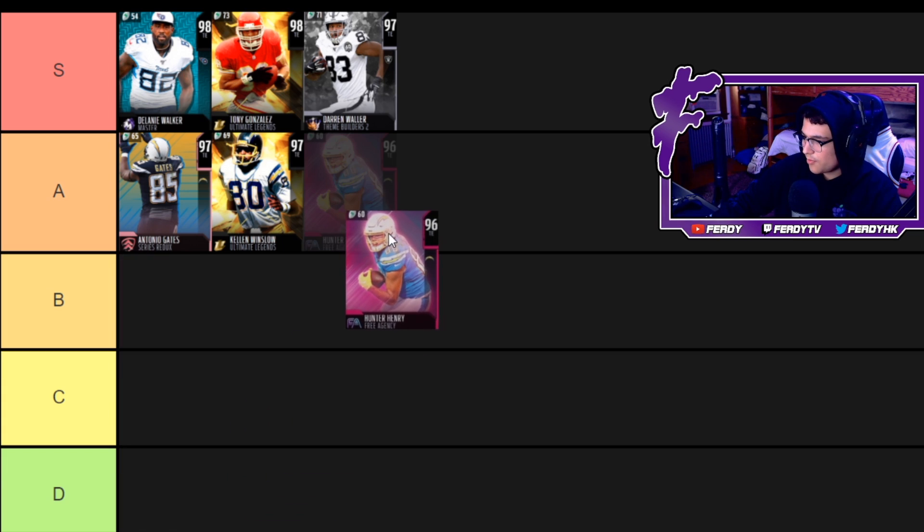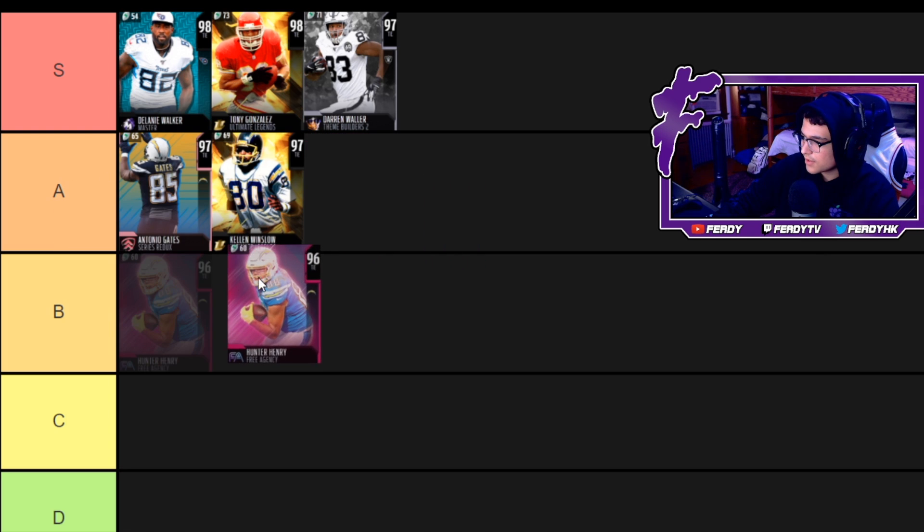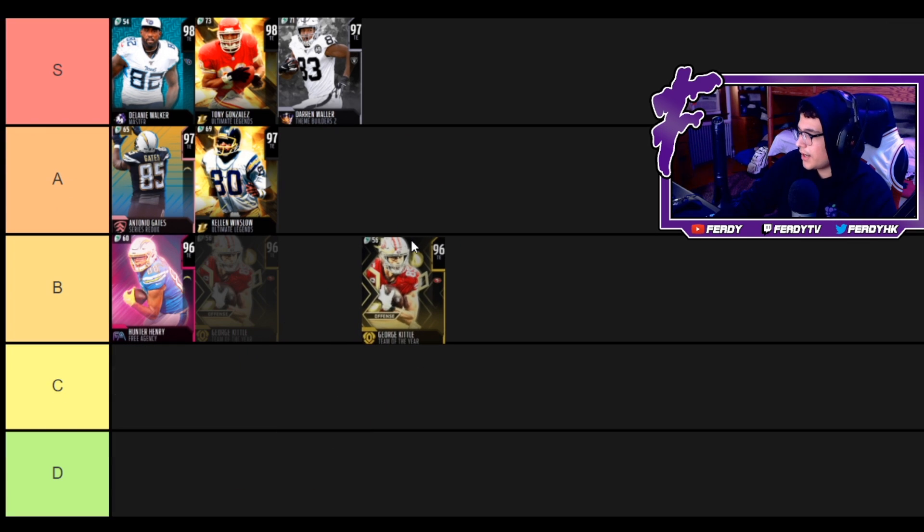Hunter Henry — no power up — 88 speed, 93 acceleration, 86 jump, 94 catch. What makes this card good is his 87 run block. He's a pretty decent receiver but a very elite run blocker, so he should have a spot on a lot of teams. To me he's not on the level of Winslow and Gates, so I'm gonna put him at B.